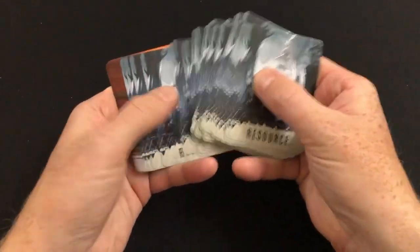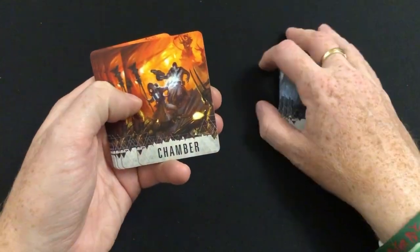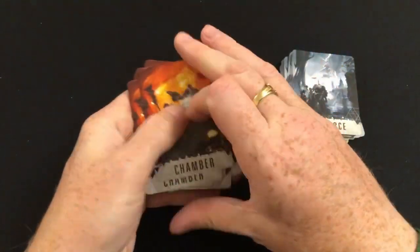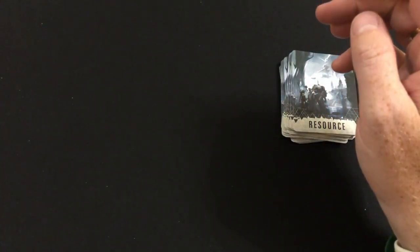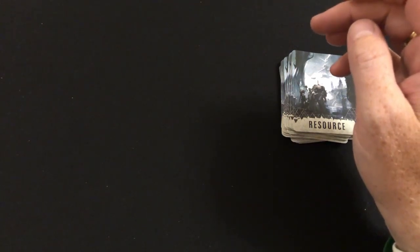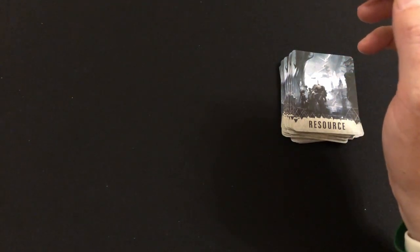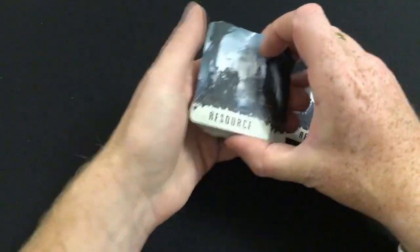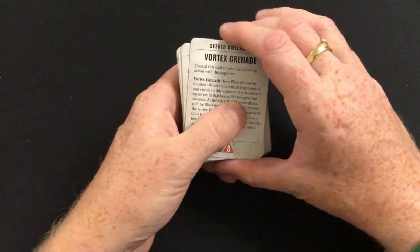These are all resource cards - many of them. Then we have chamber cards. Looking at one off-camera they appear to be combat maps, using some of those new boards from this expansion. I'm not going to show them on camera for spoiler reasons, but each of those cards seems to have a combat map layout.